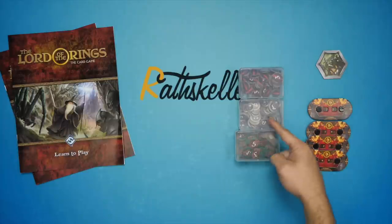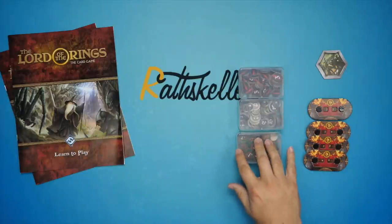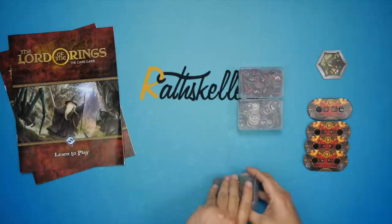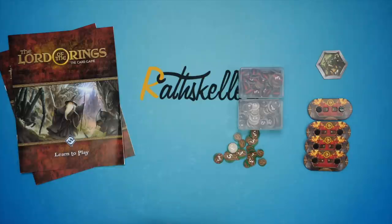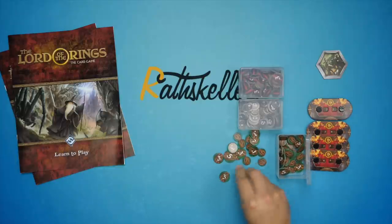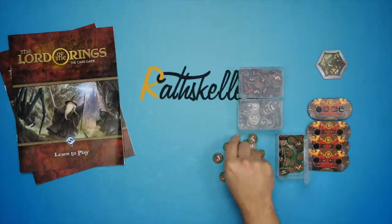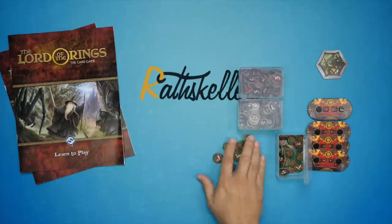There's a start player token, and you've got the three kinds of tokens: your progress tokens, resources, and then your wounds. We've also got new denominations here for threes and fives in all three kinds of tokens, and those are not in the previous printings. Everything was a singleton in the previous printings of the game.